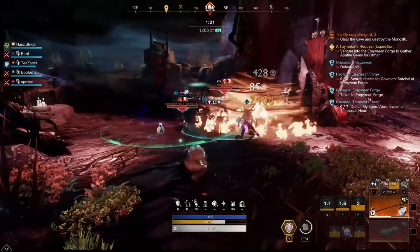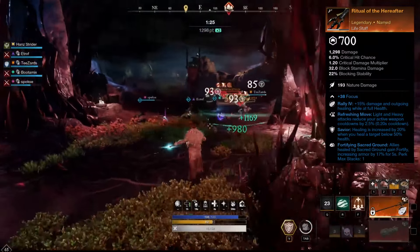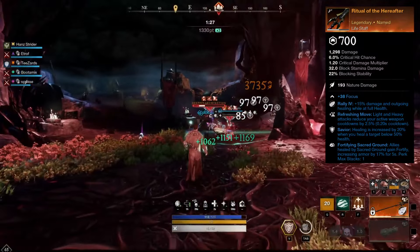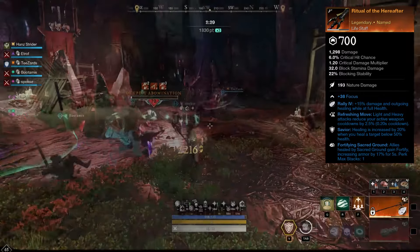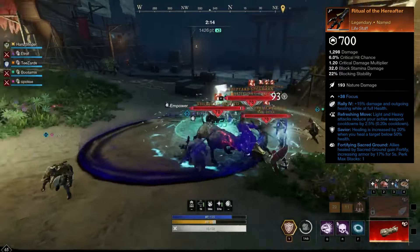For our first weapon, we will be using a Life Staff. For the perks, we are using Refreshing Move, Saviour and Fortifying Sacred Ground. Blessed is also an option instead of Saviour.